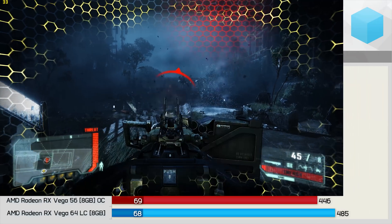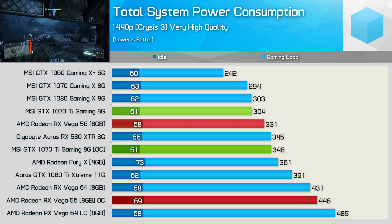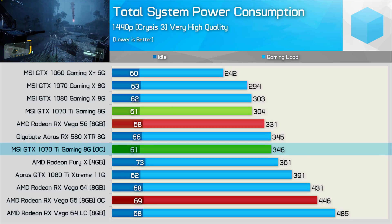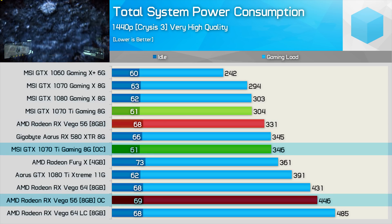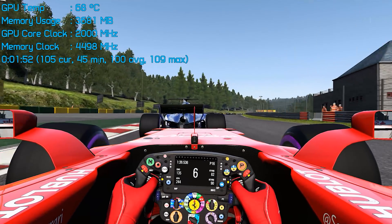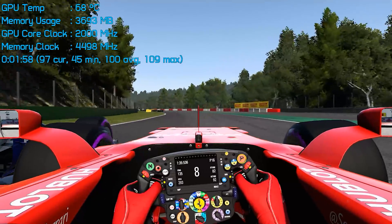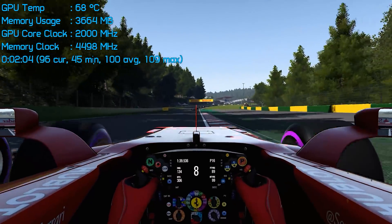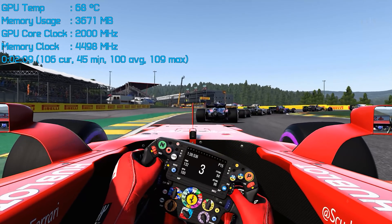As surprising as the frame rate results were, I have to say the power consumption figures are just as surprising. Despite increasing the voltage, the total system consumption for the 1070 Ti configuration increased by just 14% to 346 watts. That's only 5% more power draw than the stock Vega 56 graphics card, and 22% less once Vega's overclocked. Leaving the fan profile on auto, the MSI 1070 Ti Gaming still ran very quiet, and yet temperatures maxed out at just 69 degrees after an hour-long stress test. For the most part it sat at around 68 degrees, and I feel anything south of 70 degrees is very cool, especially when the card's running at near silent volume levels.